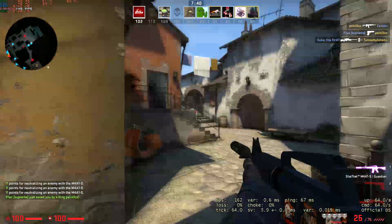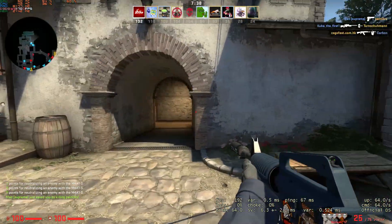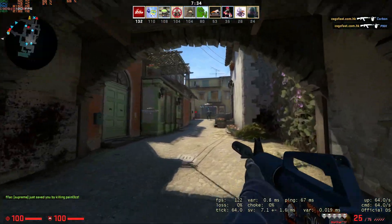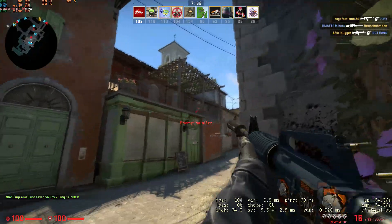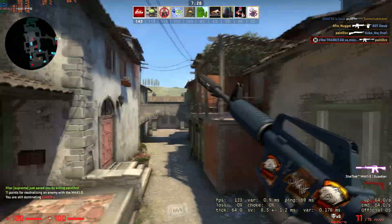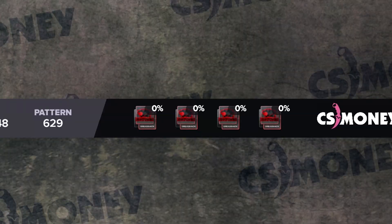The second confusion is that sometimes the stickers are going to look scratched even though the stickers are not scratched by the user. Why? Well, don't ask me — CSGO just does it because it makes zero sense. So if you see a gun that looks like this, the stickers might not be scratched. They're just default like this because of the game.